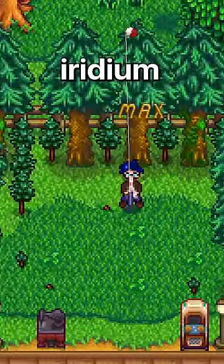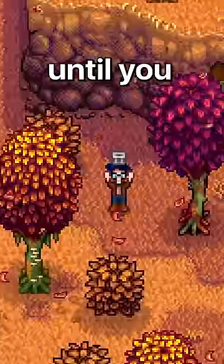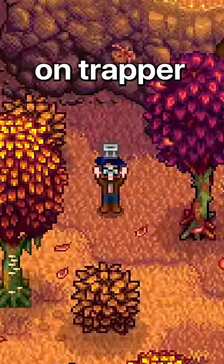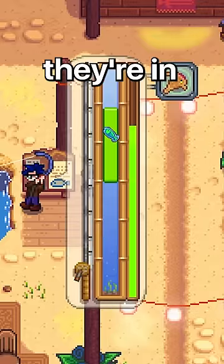What makes the advanced iridium rod special is that it can hold two bobbers, which sounds only slightly good until you realize that you can double up on trapper bobbers, which makes it twice as hard for fish to leave your bar once they're in it.